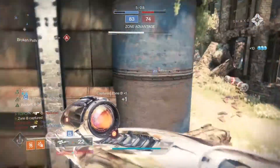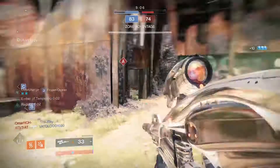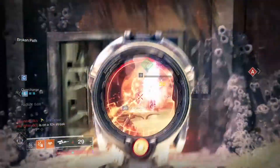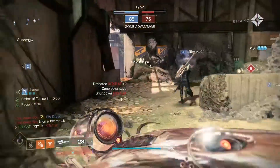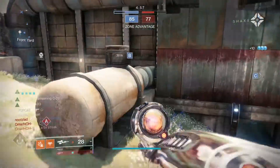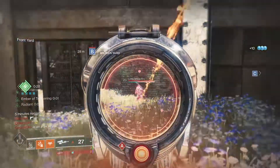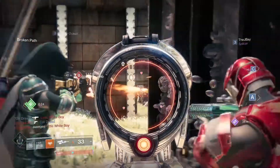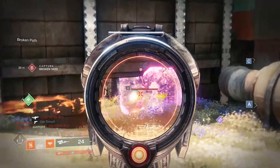So we get a kill with our Vex Mythoclast here and it will proc Radiant. Your Radiant buff will be active for 9 seconds, unless of course you are rocking the Ember of Solus Solar Fragment, which will push your Radiant timer out to 14 seconds.